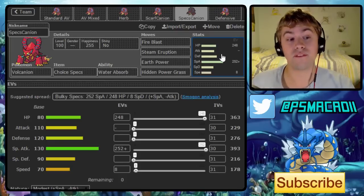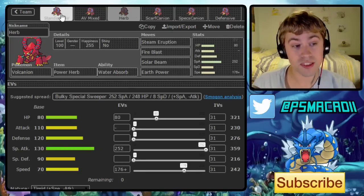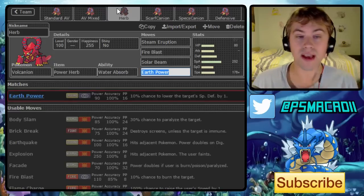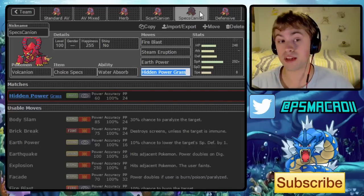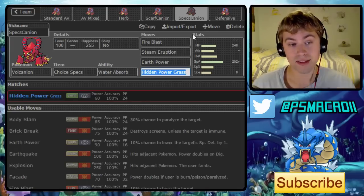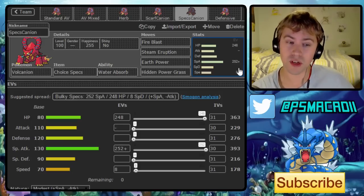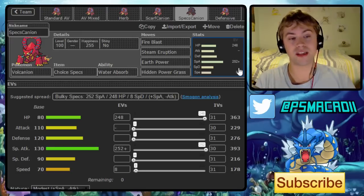The next one is a very tanky Choice Specs set that should hit incredibly hard — a mixture between the offensive Power Herb set and the standard AV set. The first three moves are very similar, and the final move is Hidden Power Grass, which may sound a little weird but follows the same concept as the Power Herb Solar Beam — if Gastrodons become a huge problem, catching them on the switch with Specs Hidden Power Grass could be really key. Alternatively, Sludge Bomb is another option there. Steam Eruption with 252 Special Attack is going to be hitting like an absolute truck, and Clefable will likely not be able to switch into it, so there will be very, very few switch-ins.